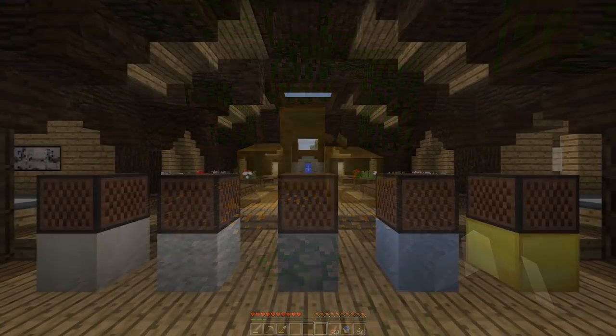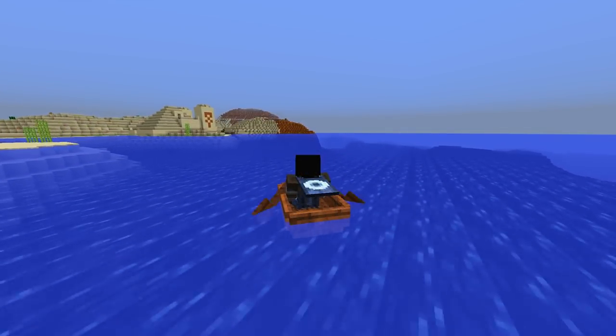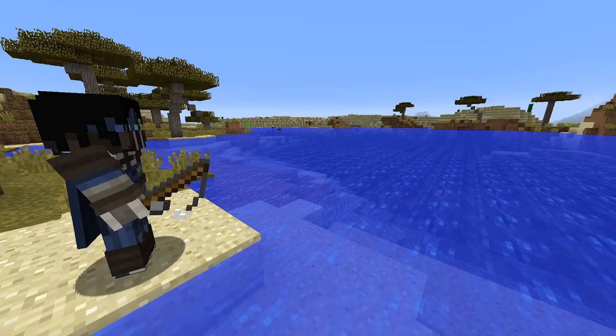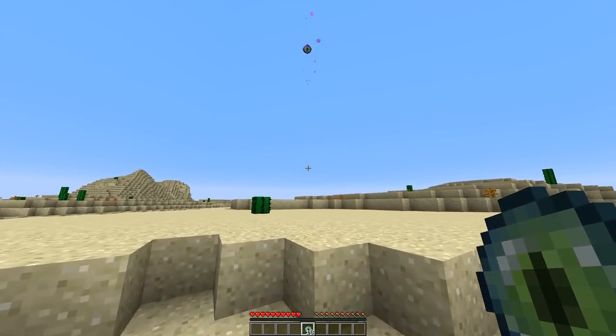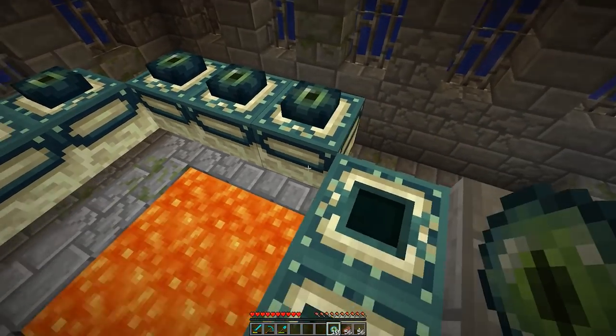To get these new sounds, you place one of the following blocks beneath the note block: bone blocks will give you the xylophone, wool will give you the guitar, clay will give you the flute, packed ice will give you the chime, and gold block will give you the bell. In addition to those new note block sounds, we also have a handful of new game sounds for existing actions: boats paddling, both casting and reeling in fishing rods, throwing an Eye of Ender and that Eye of Ender breaking, putting an Eye of Ender into an end portal frame, and activating the end portal.